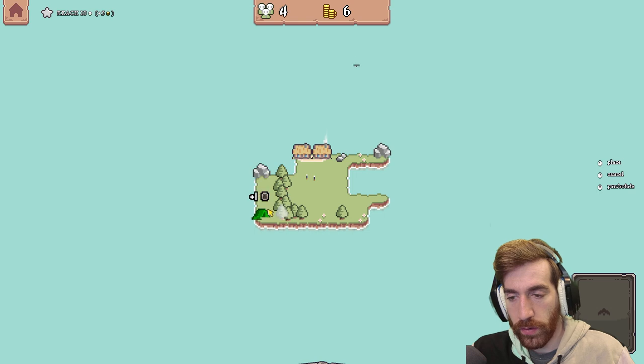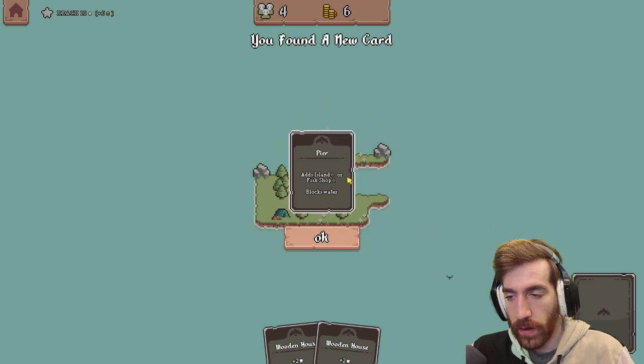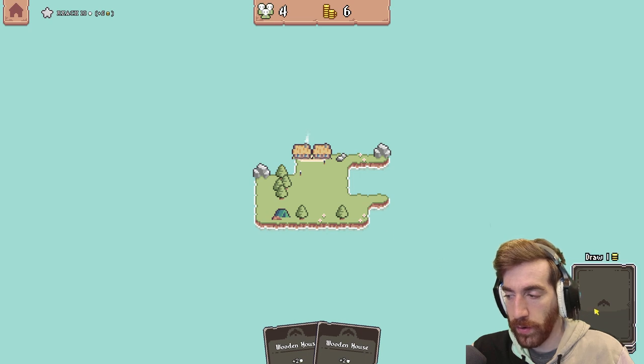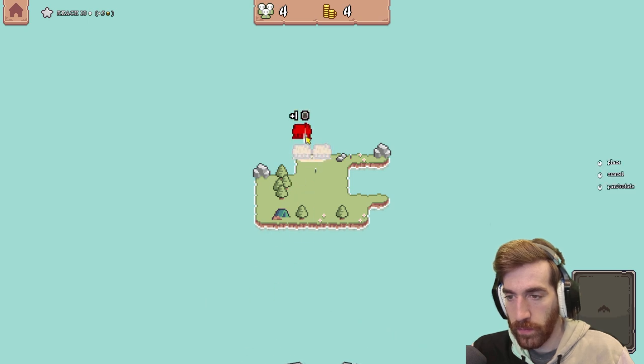Oh, I can build — that's plus three. Interesting. An islander appears — fishing spot, cool, blocks water. Wooden houses... I need more land though. These are not stackable.